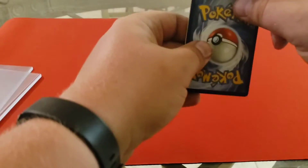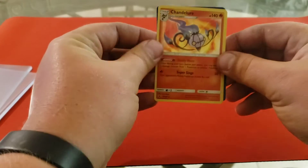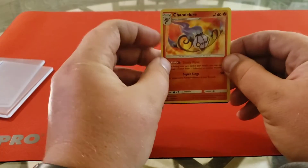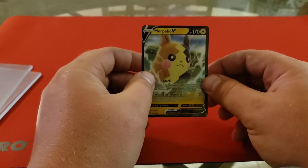I'm pretty sure I've got these ordered how I ordered them for us to open. We get the Hollow Rare Chandelure, flip it over, and we get the Morpeko V. Not bad, not bad.